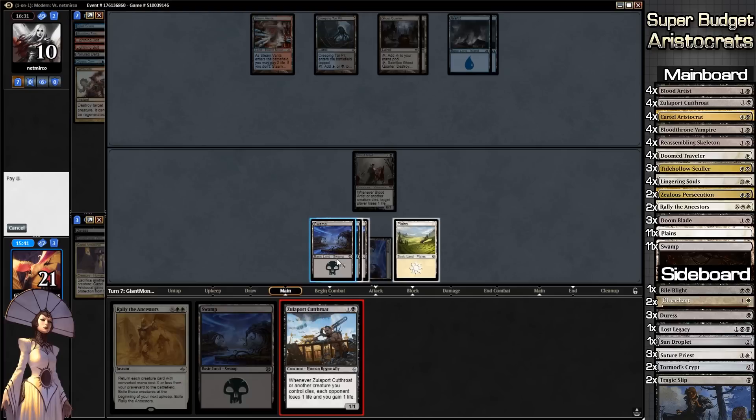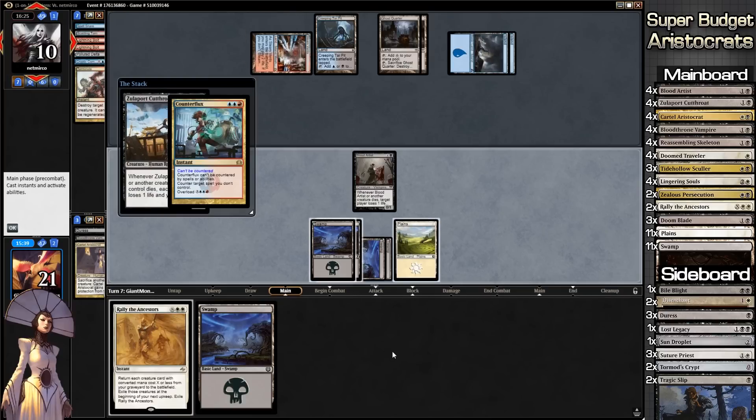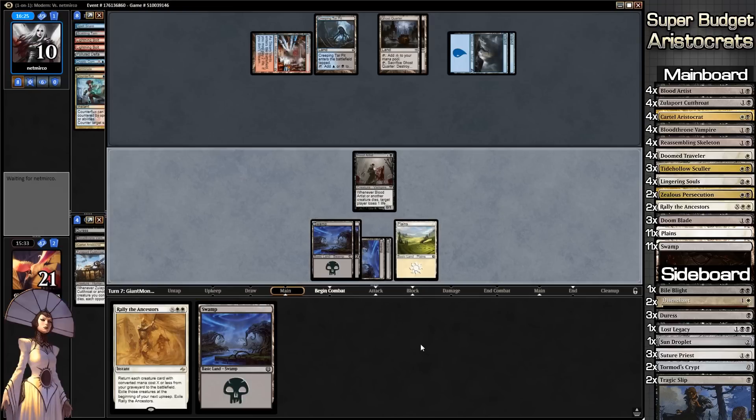I want to play Zulaport Cutthroat. We also need another Plains to actually play Rally the Ancestors, so drawing Swamps is not good. Counterspell — that is rough. Ship to our opponent's turn, playing the waiting game.